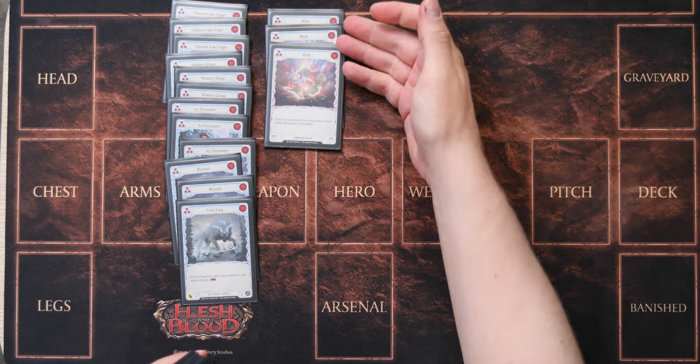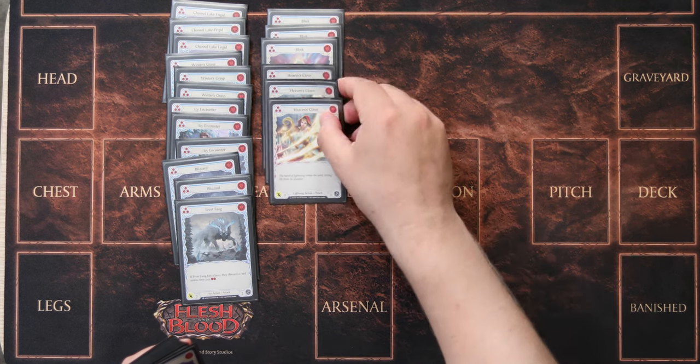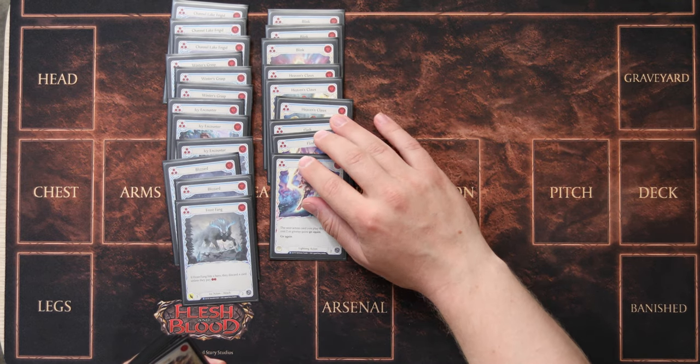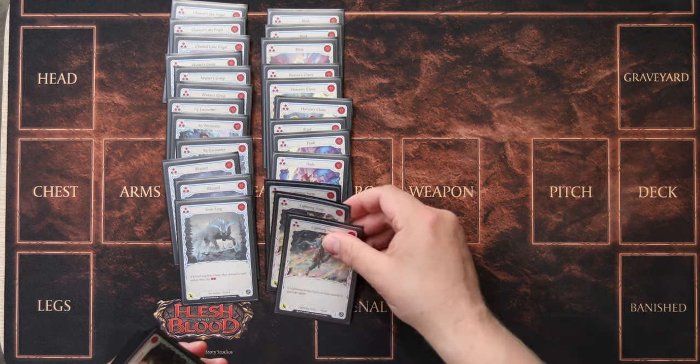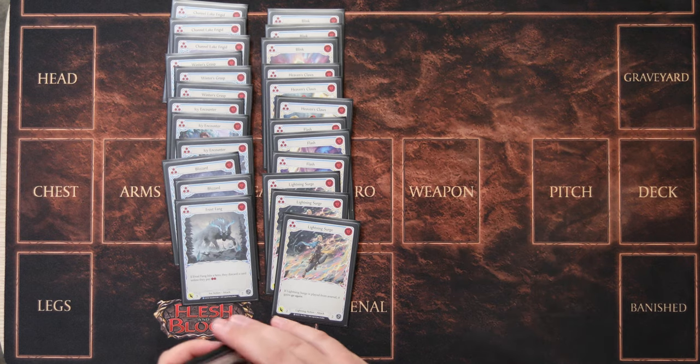For Lightning we're running Blink — the absolute best card. Action points is the reason why you play Starvo over Aldim, at least in my opinion. Heaven's Claw is a Block 3. Flash you can gain Go Again. And Lightning Surge is a Zero Attack — works really well with extra action points from Flash or from Blink.